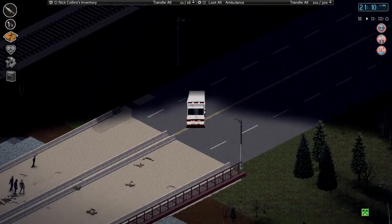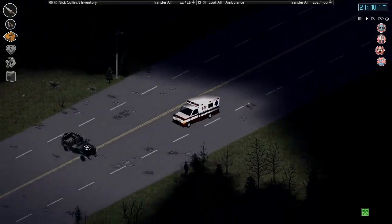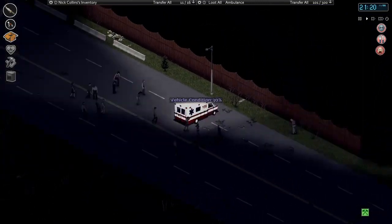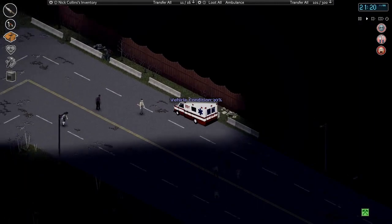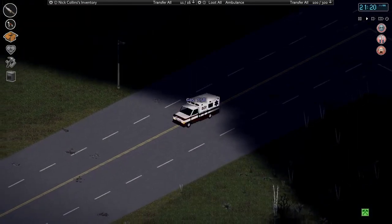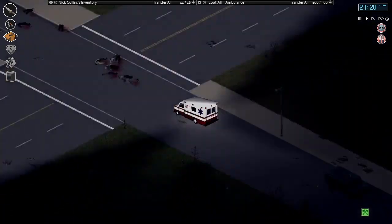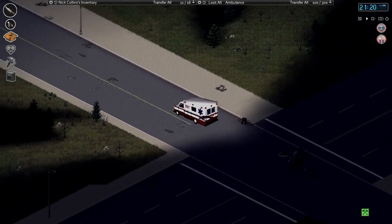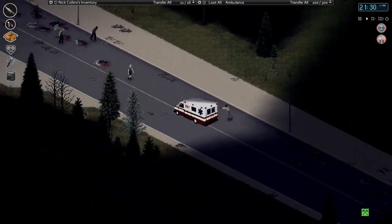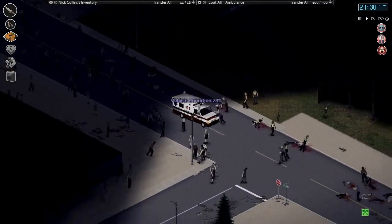All right well at least we know that cars can block bullets - so I think our condition was going down. And we can kill hostile survivors with the car. All right car's still there that's good, didn't disappear on us. Let's get the ambulance home without destroying it too much more. This will be the first time we'll have to repair a car twice in one episode.